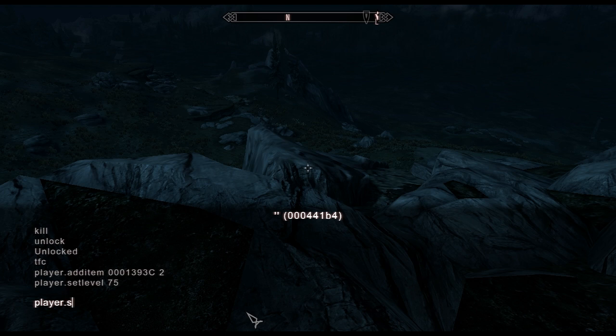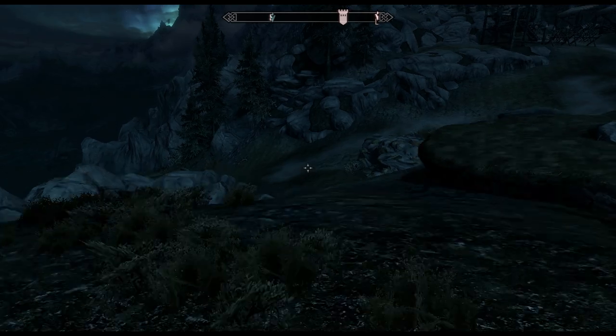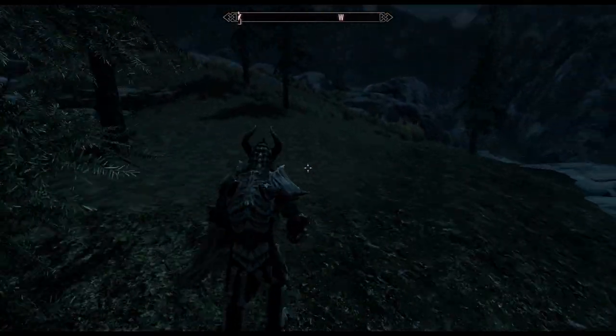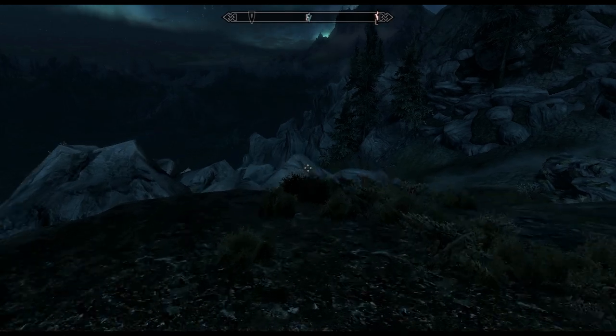Next one is player.setAvSpeed. This is kind of a fun one. You set your percentage of speed you want to be at, so 100 would be normal speed. Let's go 200 — times 2. To activate it, you either jump or go into stealth, and then you're really fast. The only problem with this is if you're too fast, you'll go into areas before they can load and it'll crash your game, so be careful with that. Let's set it back to 100 and go back to normal.